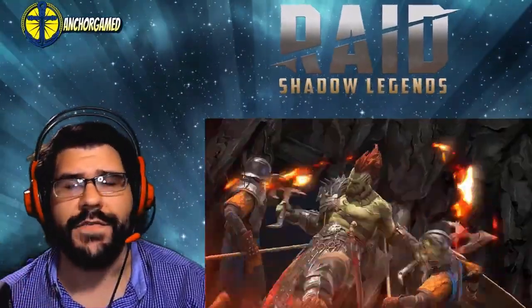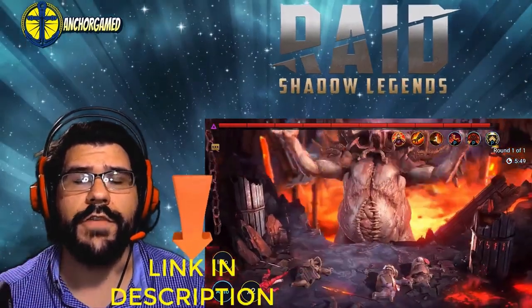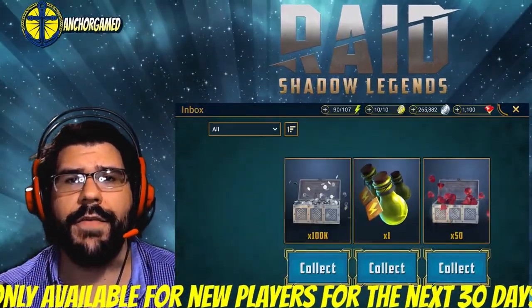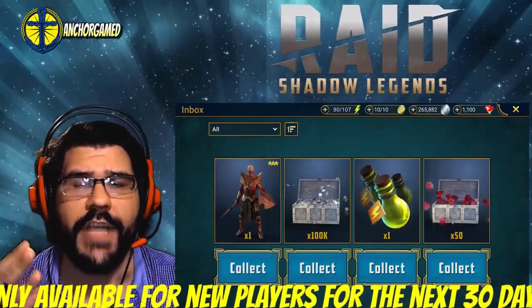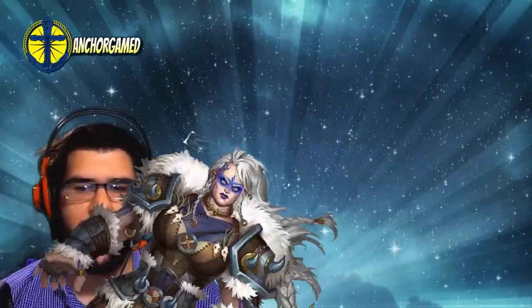This video is sponsored by Raid Shadow Legends. It is a free, massive turn-based fantasy RPG. To try this game out, all you've got to do is go to the video description, click on the special link, and you'll receive 50 gems, one energy refill, 100,000 silver, and one free champion — Executioner. All your treasure is waiting for you right over there.